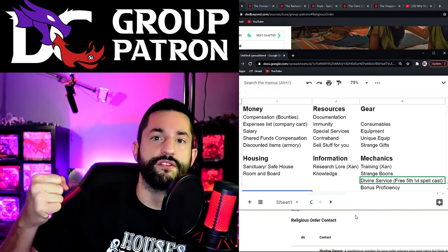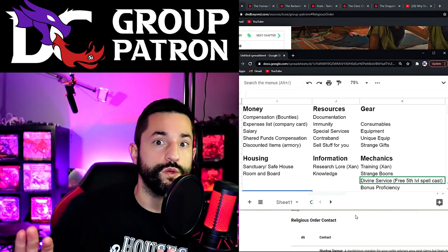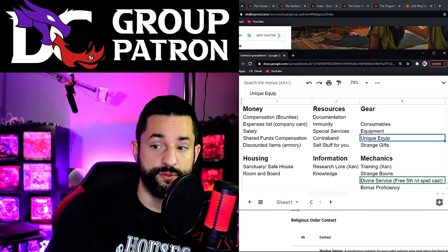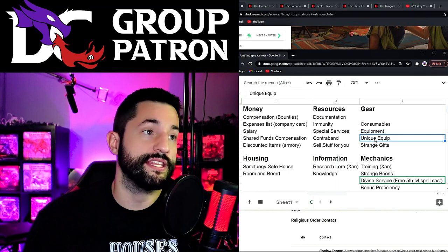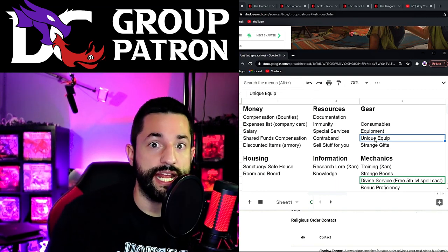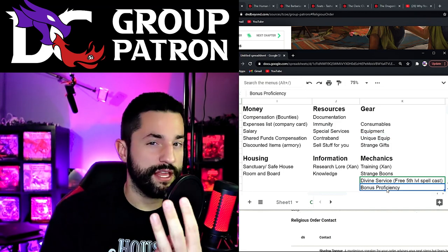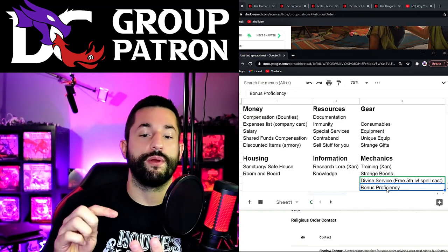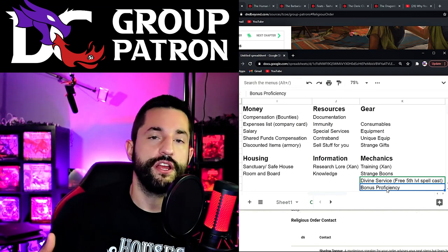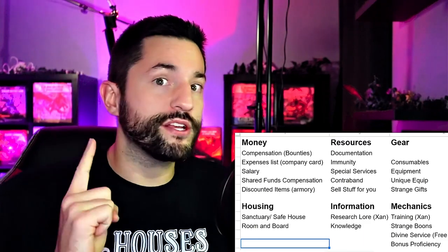Let's say they join a criminal syndicate - what cool features could they unlock just because they're part of it? The first thing that popped in my head is a paladin joining a criminal syndicate to be sneaky - maybe one of their divine smites gains a silence property so it makes no sound. Or that could be accomplished through some unique piece of equipment that the paladin clutches to become silent. Or if you join the group, instead of a blanket religion proficiency you can choose from three or four different proficiencies, get matched with a contact, and go get trained.